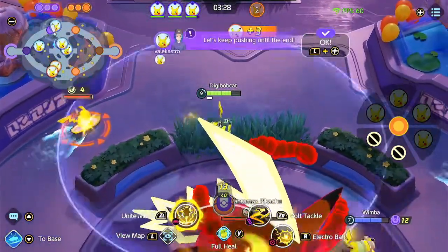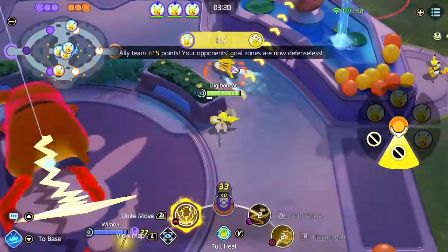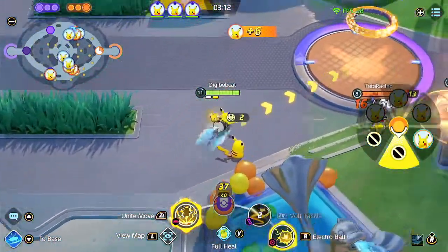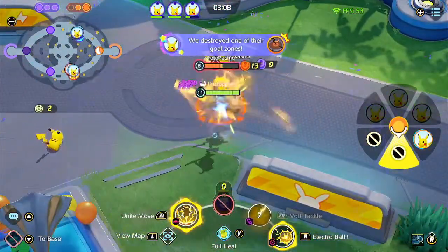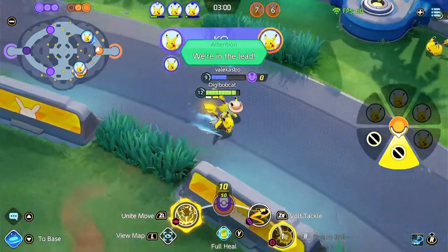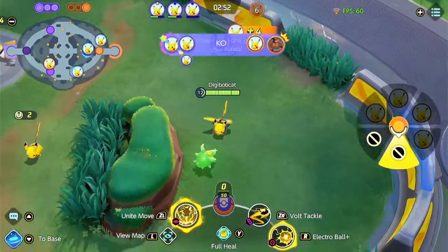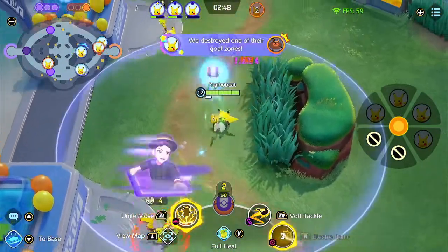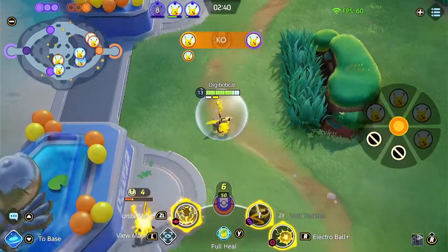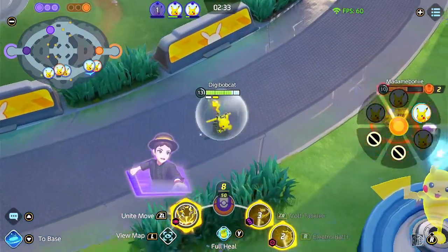And if anybody comes in, I've now got my Unite move I can hit them with. I'd like to get a Surf Pikachu before I go and dunk. That gold is gone — they no longer get healing. Pikachu is still really fun. Let's get some more scores in here. I'm going to see if I can steal a little bit of their jungle — I can take their berry at least. Let me get their shield buff, that'll be huge. I don't want the Thunder buff; I've got the one I want.